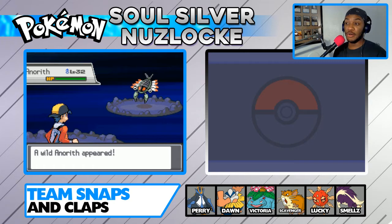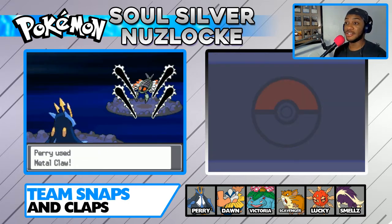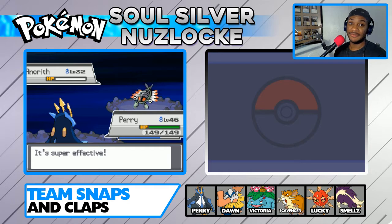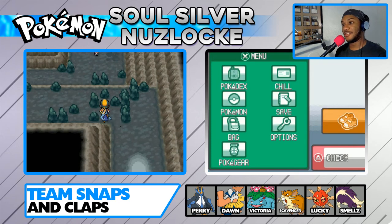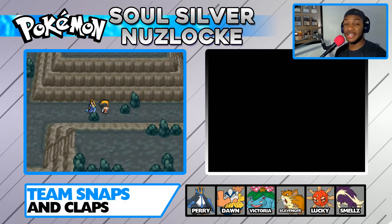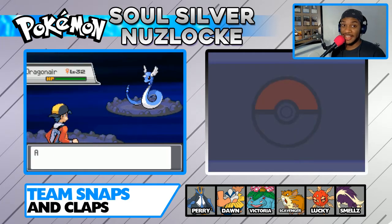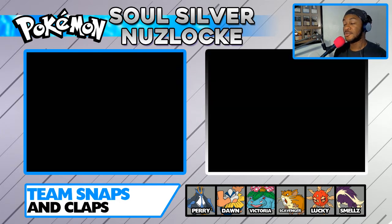Anarith! Our encounter here in Victory Road is an Anarith. That's not bad, I guess - it could be a lot worse. We're going to Metal Claw it. If it survives a Metal Claw, we'll catch it; if not, I don't have time to play with an Anarith. Well, I guess we're going to get an Anarith - I've actually never really raised a fossil before. They have Dragonair here in Victory Road, ladies and gentlemen. That makes me sad. We could have added Dragonair to the team.